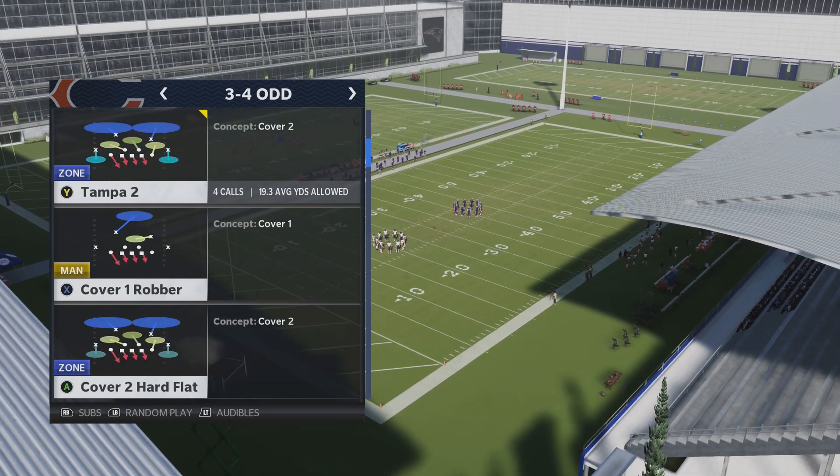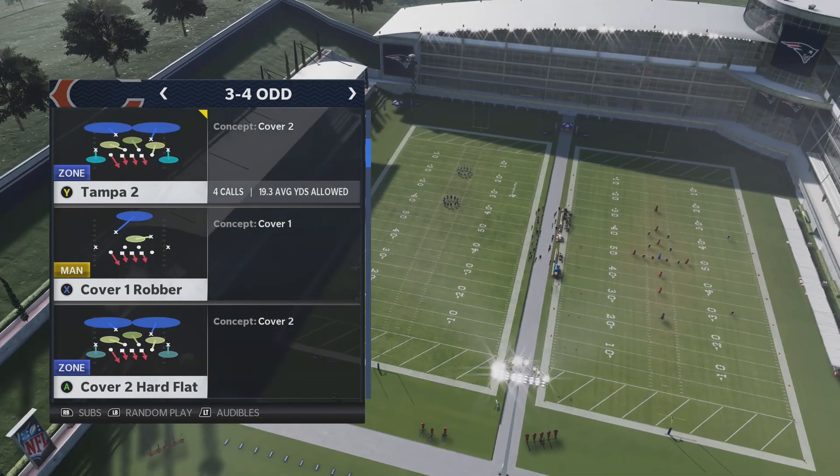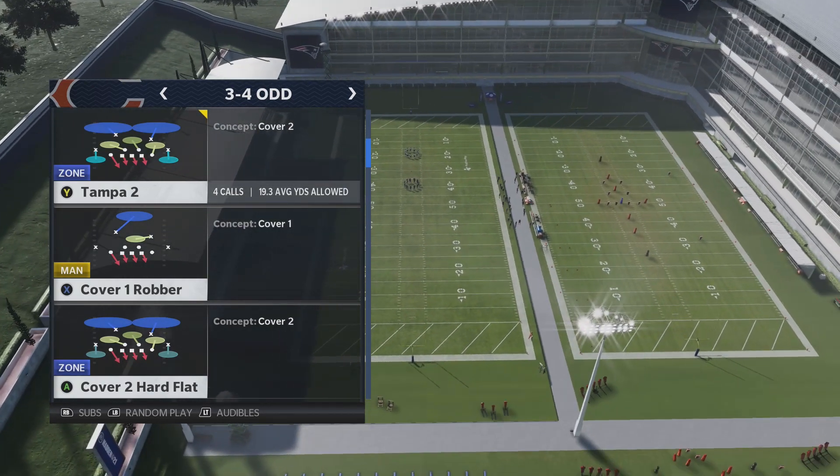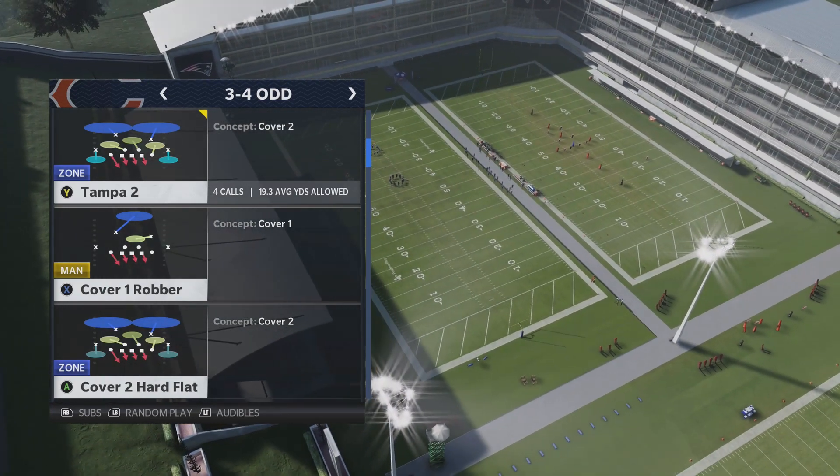Let's get into today's tip: 3-4 odd Tampa 2 — how to shoot the inside zone and the 0-1 trap out of this defense. I recommend that you play this on auto flip if you're facing the ace slot formation.